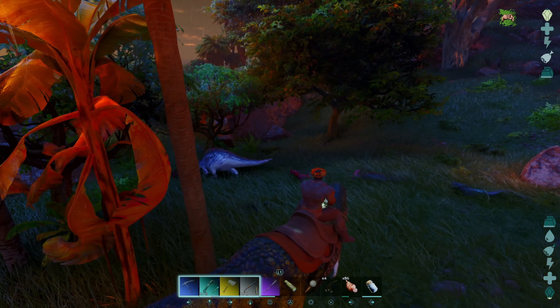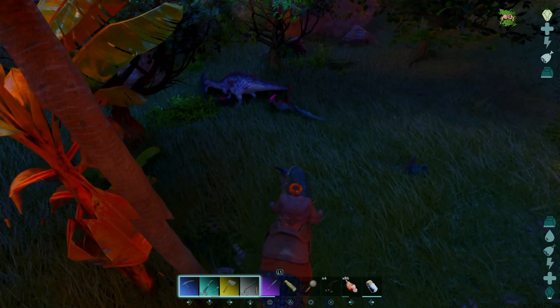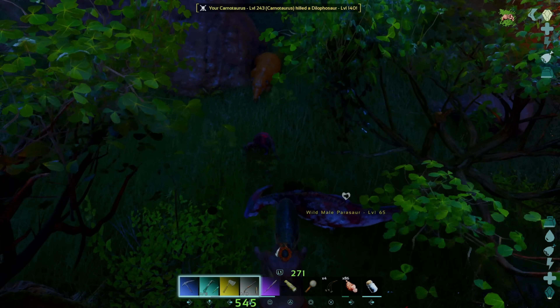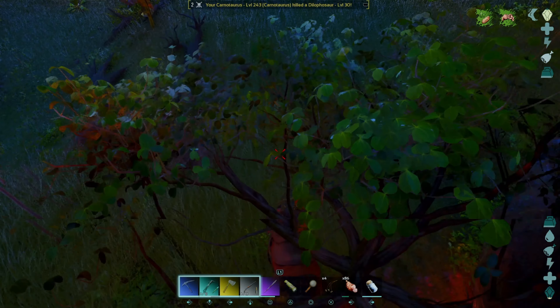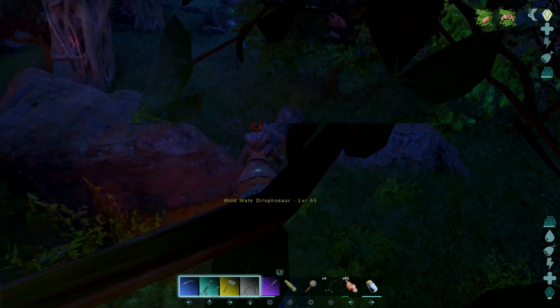This one is bred from two others. One important thing you want to do beforehand is get rid of potential aggressive creatures in the area — raptors, dillos, and the like — because those guys are all going to join in on the fun when you decide to fight this turkey.